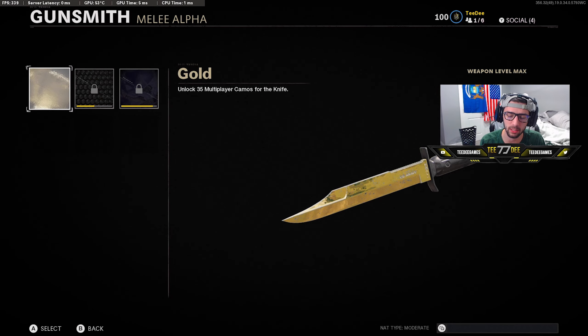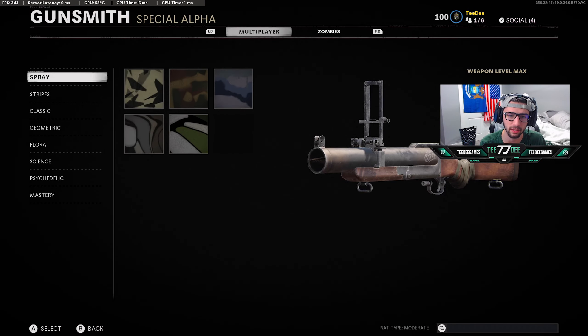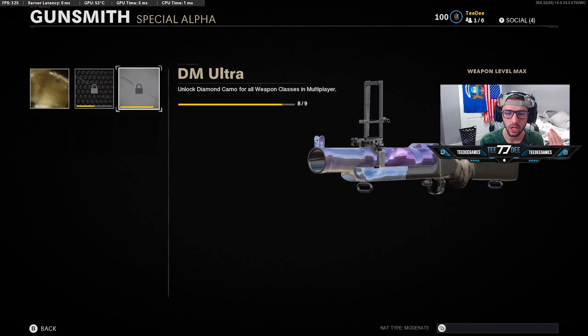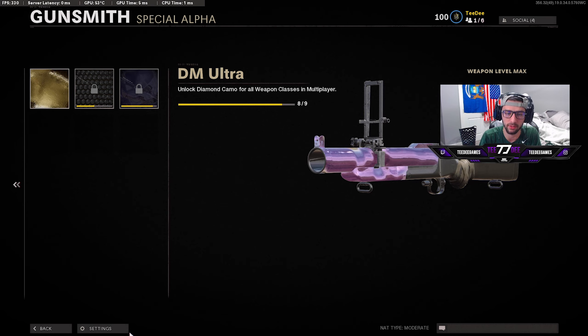If you guys take a look at what's glitched — you can see I do have the knife gold. To get the knife and the special M79 launcher gold, you have to get both gold to get diamond on both. It says 1 out of 2 for that category. I have gold on the knife, and if we throw the special M79 in here, we have gold on that too. So technically we should have diamond camo, which in turn should unlock dark matter ultra. It's just a glitch in the game right now. I did this about six days ago.